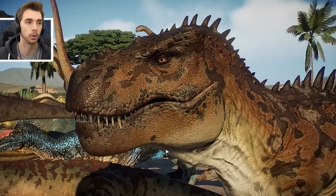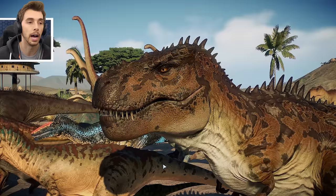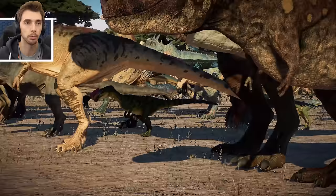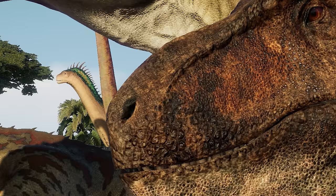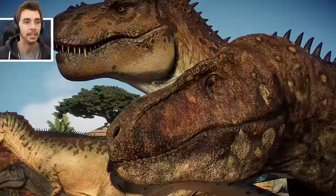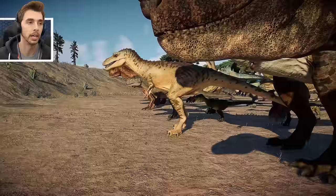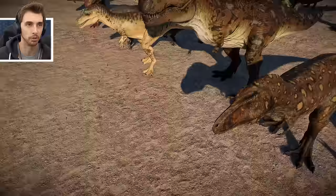We also have the Tarbosaurus. This is the Camp Cretaceous Tarbosaur we've seen in the Netflix series. However, this is the modded Tarbosaur, inspired very heavily - especially with the colorings - from Dinosaur Planet or something like that. You can't really compare these two because one was based on a cartoon show and one was based on a documentary. One's going for realism, one's going for a more stylized look.